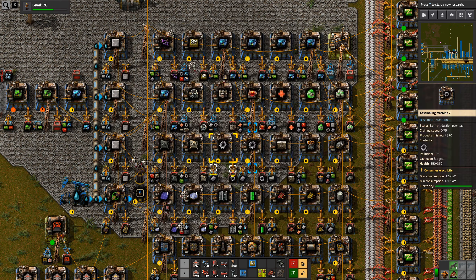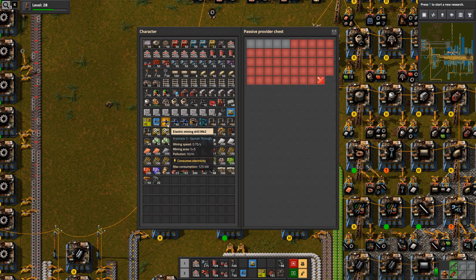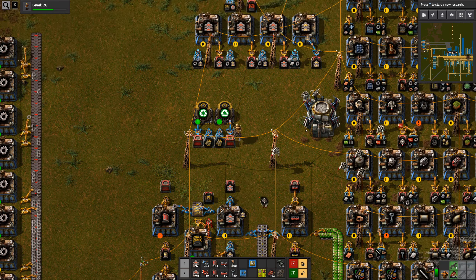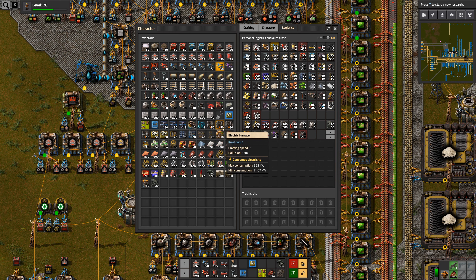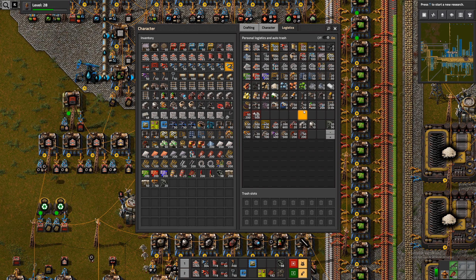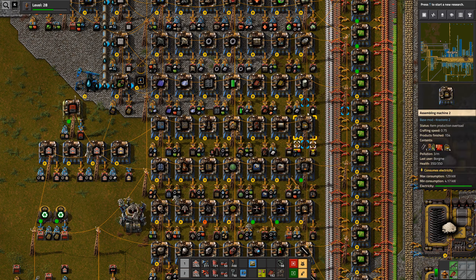Let's take some more underground belt if we had any. We have the poles, the inserters, some of the underground belt at least, the furnaces. I think we want to request more furnaces than this - not for this exact outpost but for future outposts. 400 maybe, let's go with that.